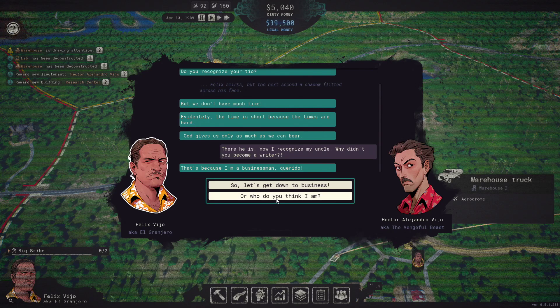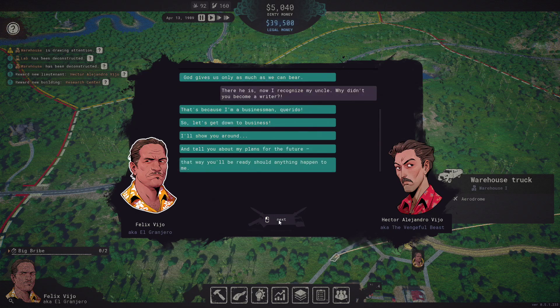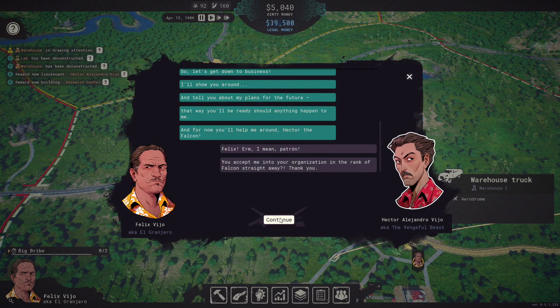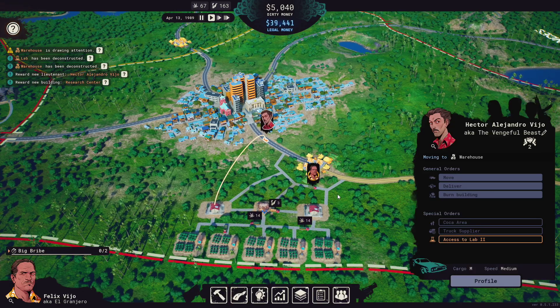Let's get down to business. Trying to go slow so that you can pause to read if you want. I think it would be really good if they had some voice acting done for this instead of forcing us to read all this stuff. But it's a low-budget game so you can't have everything you want. Alright, we're going to move you over here and then you'll each work a warehouse.